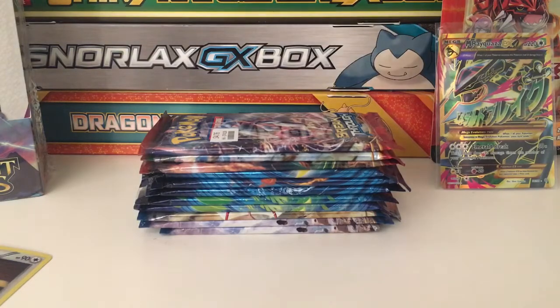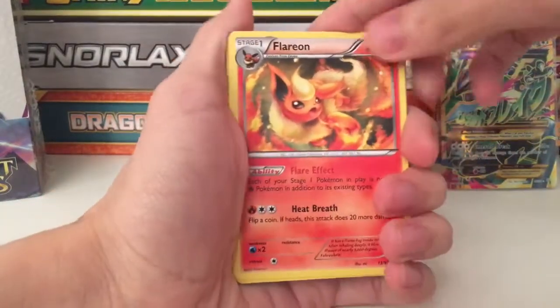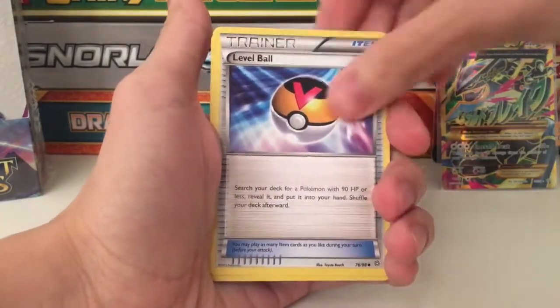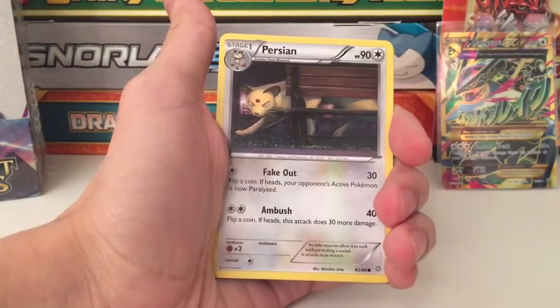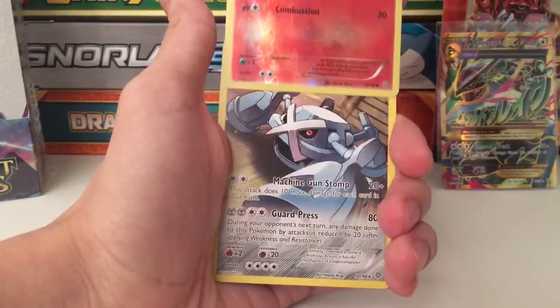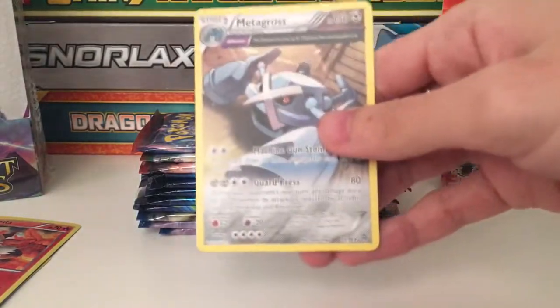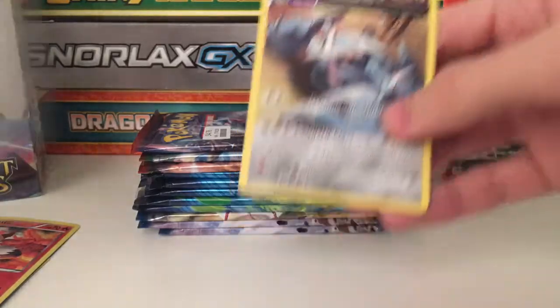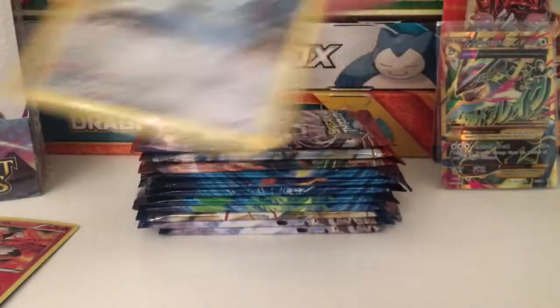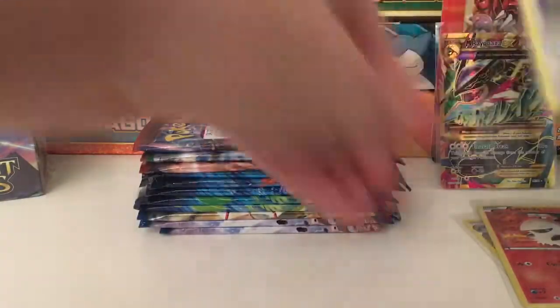Second pack - I'll be posting the codes on my Twitter or even my Facebook, so follow them for codes if you play the online game. We have a Therian, Level Ball, Sableye, Relic, Jangmo-o, Ludicolo with gold, another Bell Toy, an in-K reverse, Larvesta, and this card - it's not full art, but it has a star so it's a rare card. Metagross, a secret one, so I'll sleeve it up.